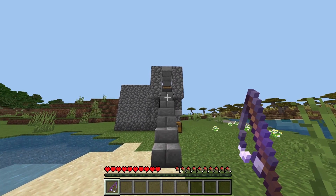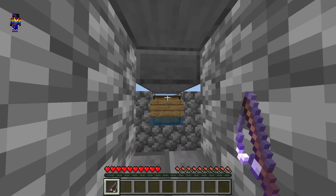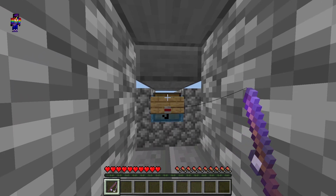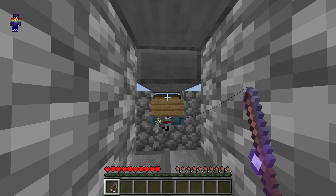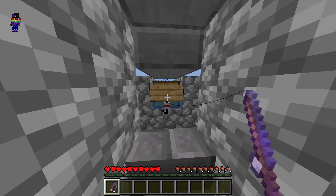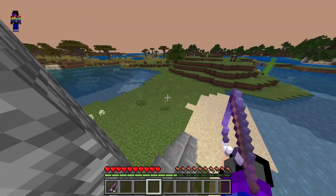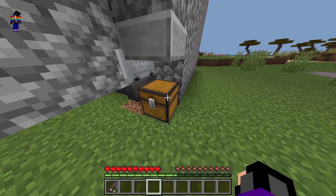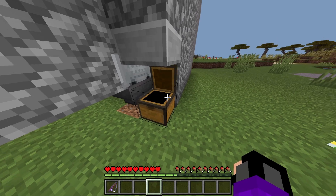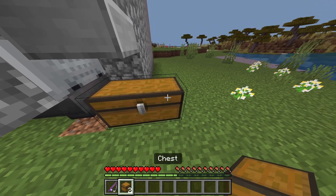So how this farm works is you go up here, put down your fishing rod, and then it will fish for you. Once you finish fishing, the catch goes into this chest. You can also put an extra chest here to make it bigger.